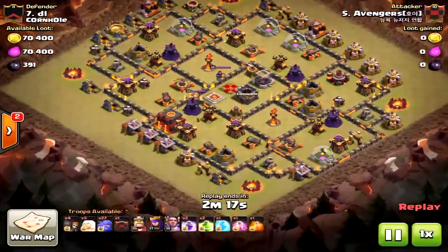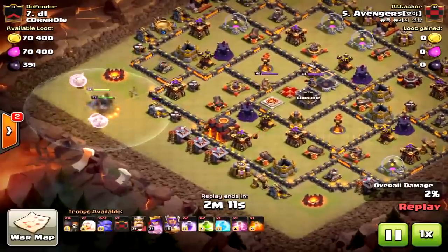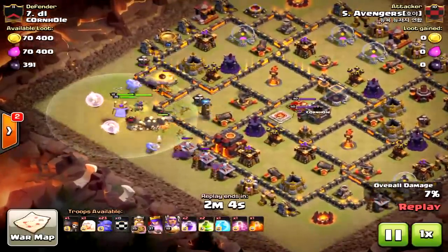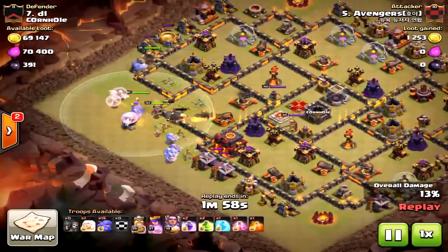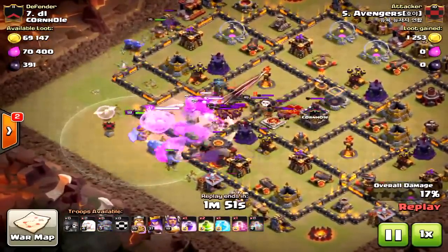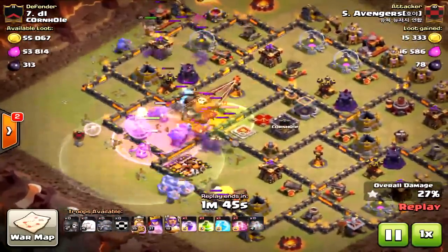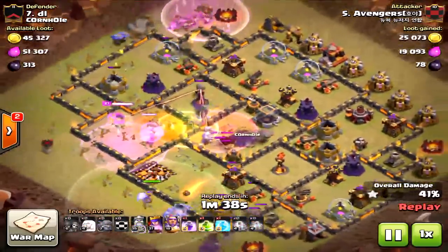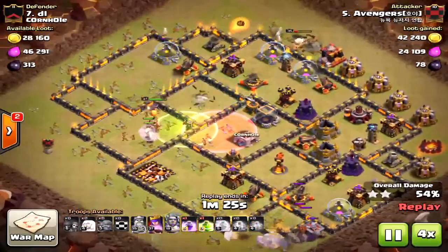Here is another Town Hall 10 max defense, except for the inferno towers. These are anti-bowler bases and they're just really tough to crack — there are a lot of compartments, and bowlers can easily get sidetracked if you don't funnel them properly. He didn't do a terrible job but he wasn't wide enough on the bowlers, so the king again goes to the outside. Some bowlers are going to the core but some get a little sidetracked. Funneling issues are the main cause, and these spread-out anti-bowler bases are really hard to funnel.